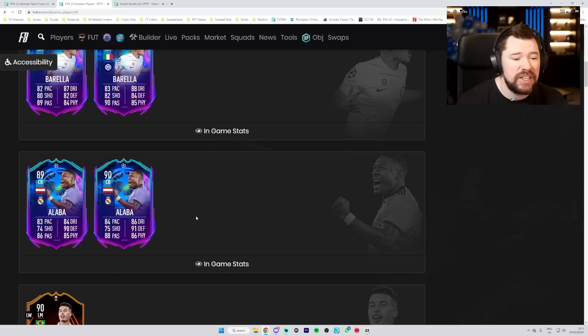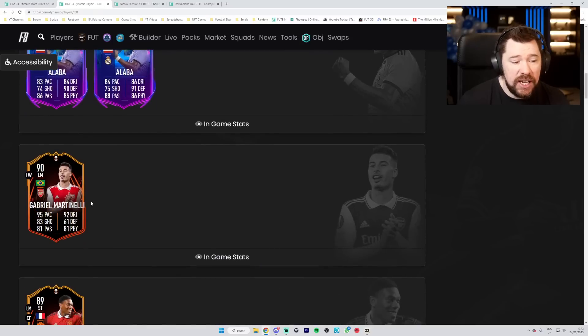We've also had a David Alaba upgrade - Real Madrid won that first game, so he's been upgraded from an 89 to a 90, gaining one pace, two dribbling, two passing which is really tasty, one physical, shooting and defending. Nearly got myself mixed up there.